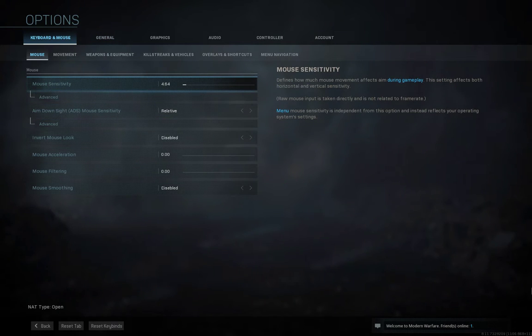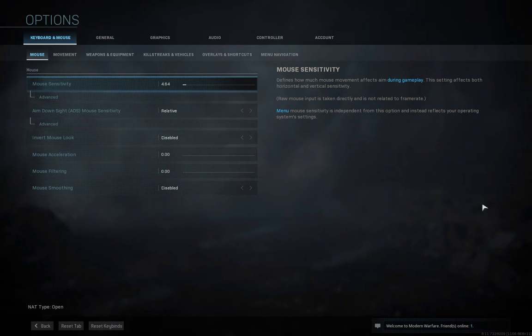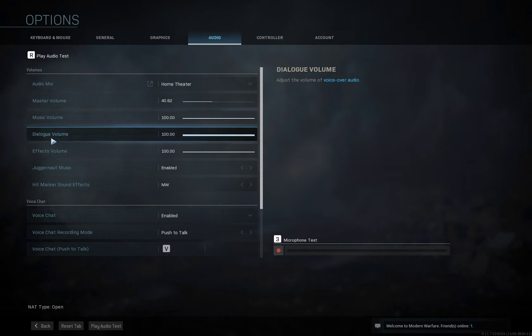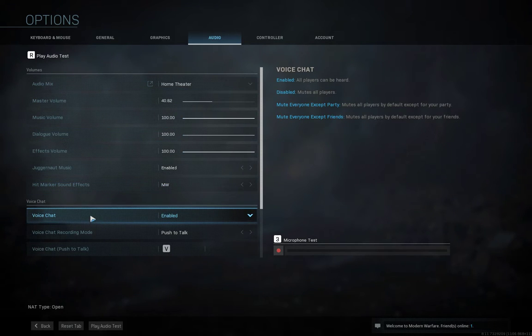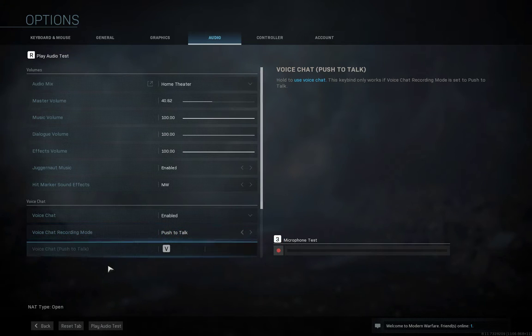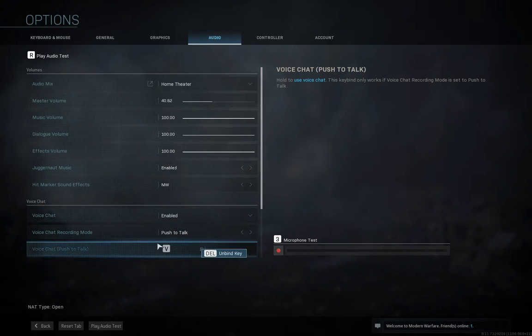So I'm going to show you today how to use your voice chat. First you've got to go to audio, and then you go to voice chat. You must make sure it's enabled. You can either use push-to-talk or open mic — it doesn't really matter. You can rebind it to anything, and just to make sure your microphone works, you've got to make sure that this white bar up here goes up so it can be heard.